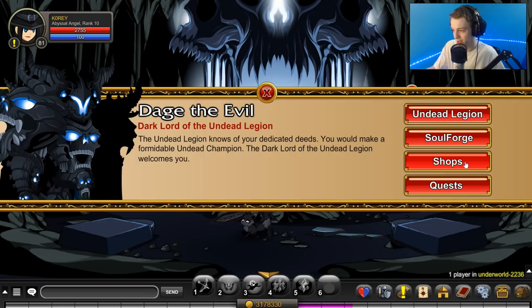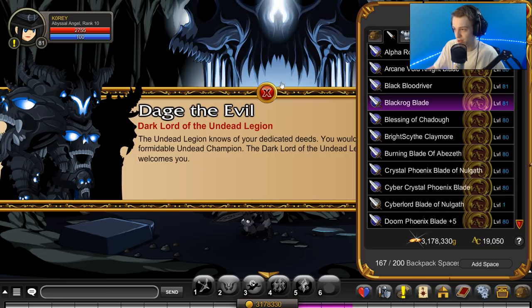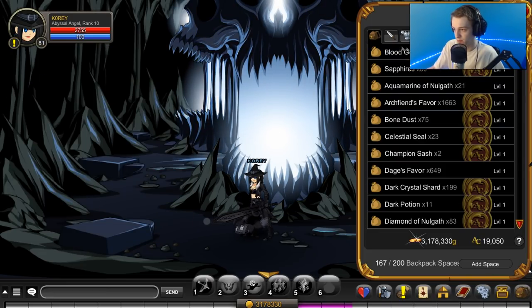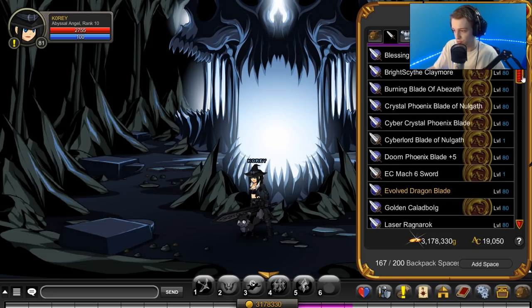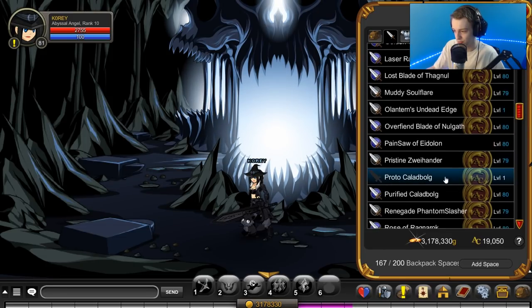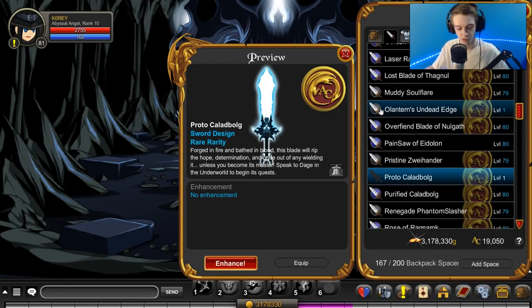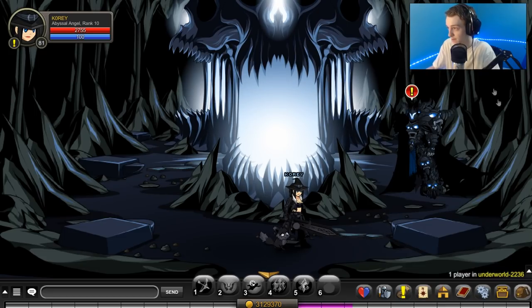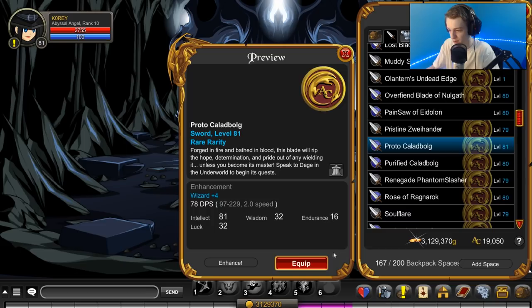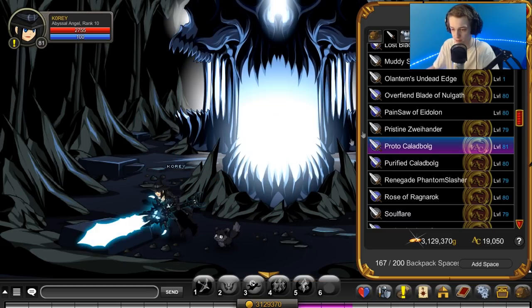So I'm definitely gonna get the red one too. Now let's equip the blade. Maybe we have to click on it - maybe something happens if we click on it. Where is it? What was it called? Protocladbog. Okay, I need to enhance it. Back with the blade. Let's see - Protocladbog. Equip. There it is - equipped. That is shiny.